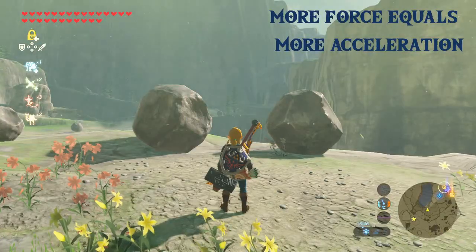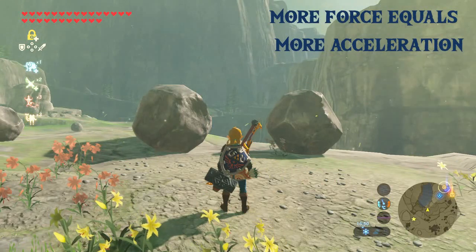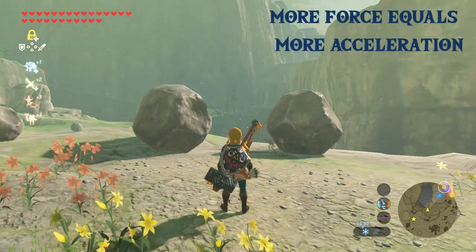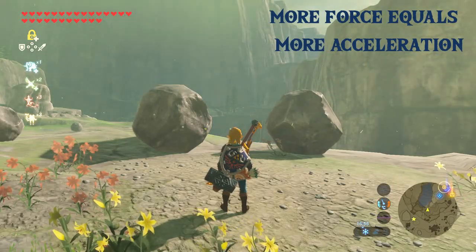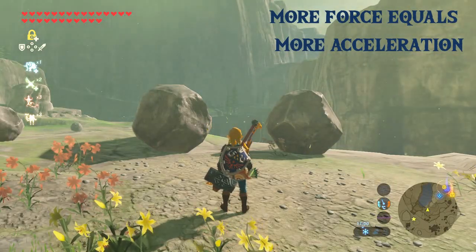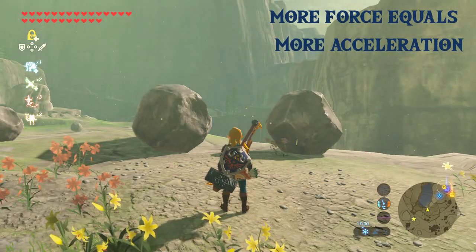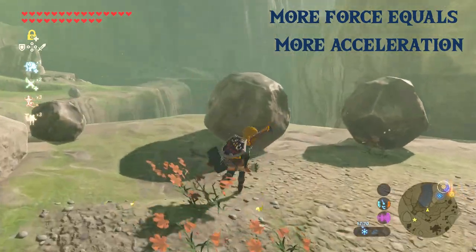Another way to think of this is that more force equals more acceleration with the same sized object, and it's almost as if Zelda wants to be a physics simulator because in this game there's a feature where you can lock an object, hit it a number of times, and then the object releases — basically the more times you hit it the more force you load into it.